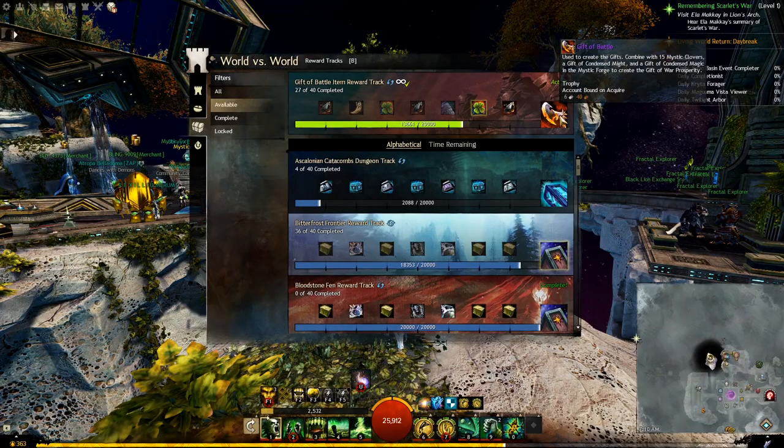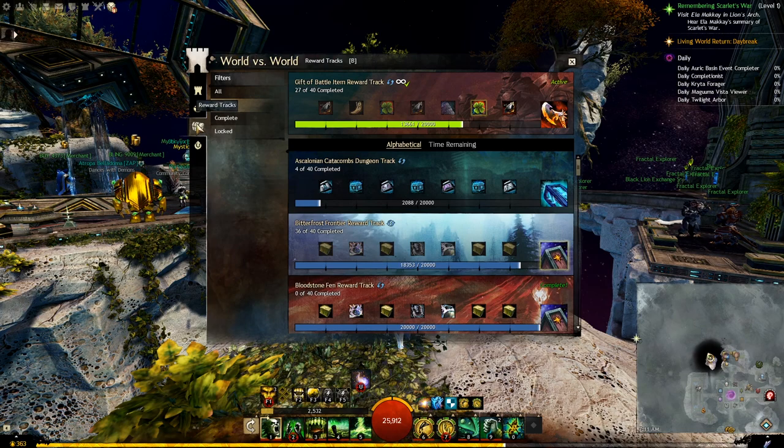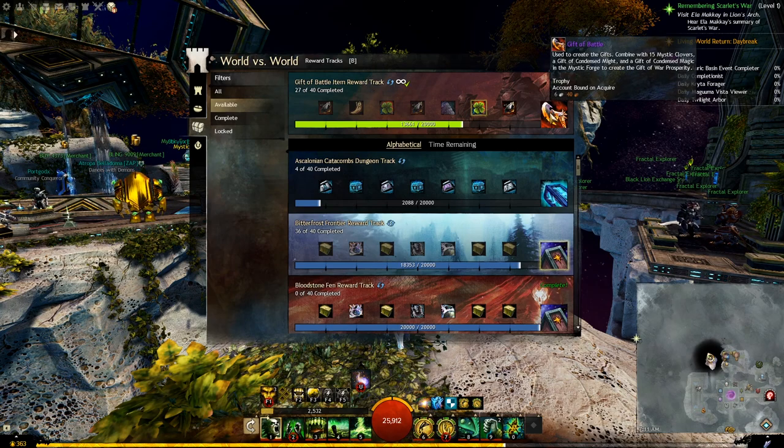The first step is to get Gift of Battle, and the only source for it is the reward track from the World vs. World panel that says Gift of Battle item reward track. When you finish this reward track, you will get the Gift of Battle.